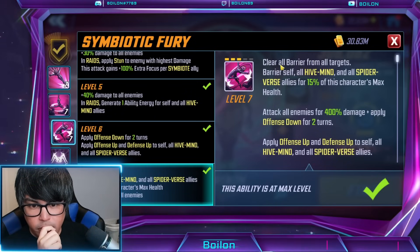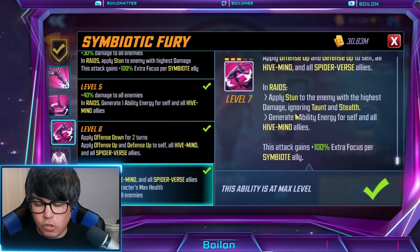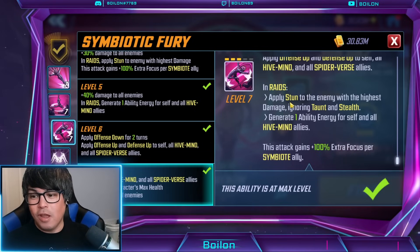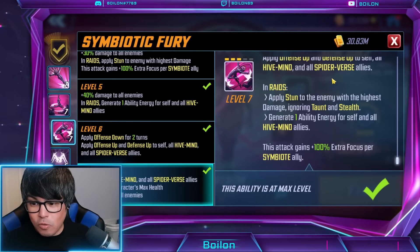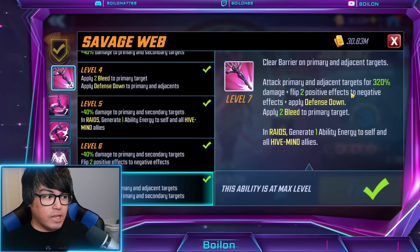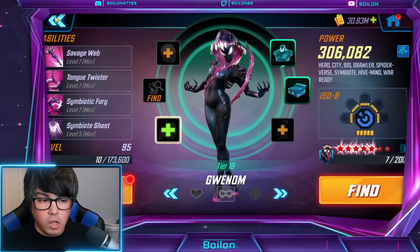As far as the ultimate goes, the barrier clearing luckily can't get resisted. But when you're applying offense down to all enemies and also applying a stun on the highest-damage target, it's really important to have the focus to land those. There have been times where I've had that resisted too — believe it or not, even with extra focus, some of these things still fail. That just shows the insane amount of resistance enemies have on a regular basis. So I want to make sure these debuffs always land — whether it's the ultimate, the special, or the basic — especially for controller-type or debuff-heavy characters.